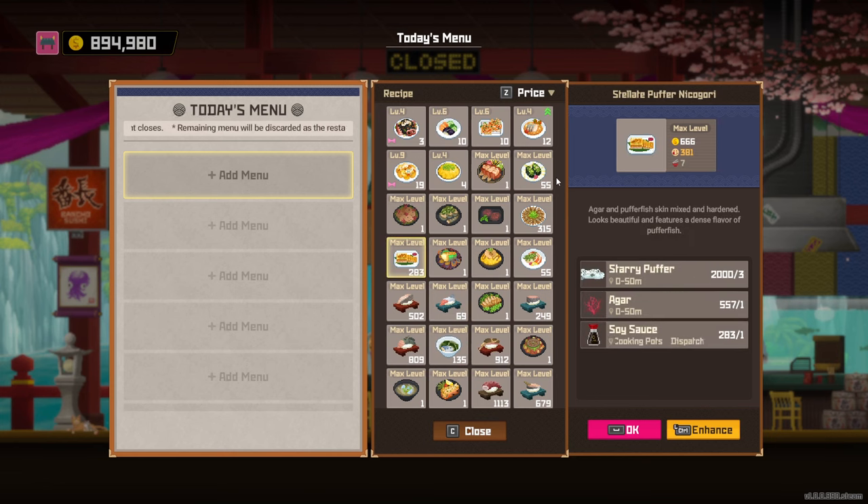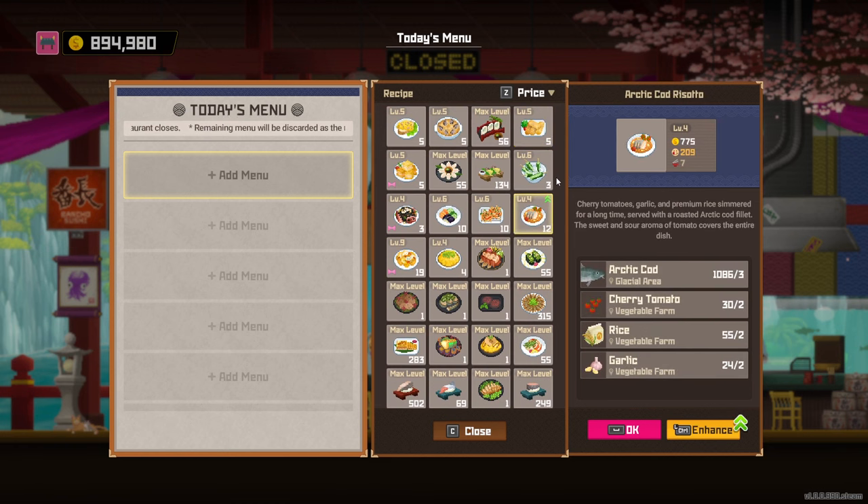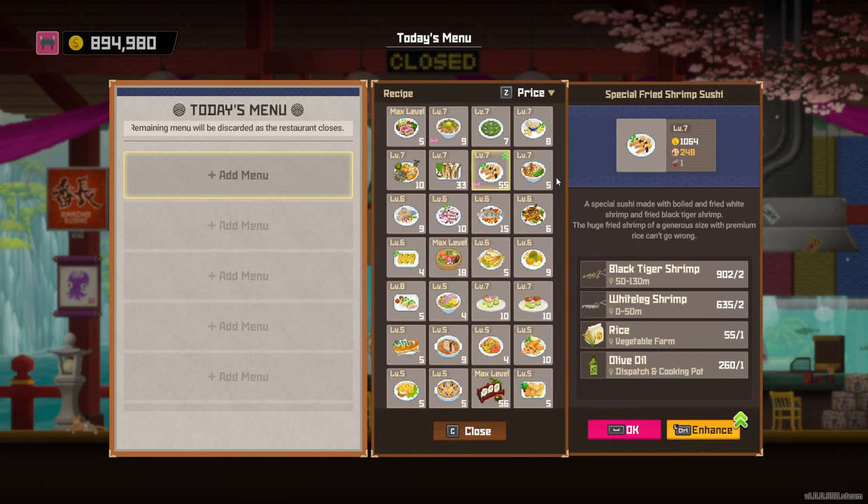This is also a good dish for early game because all you need is puffer fish, the agar — which you can get by knifing plants on the surface — and soy sauce. You might be wondering how to get all this extra stuff like the soy sauce, the turmeric, and all that.